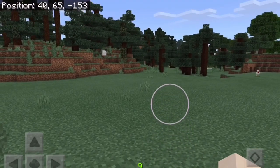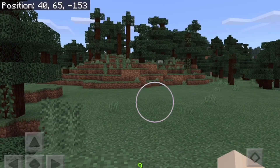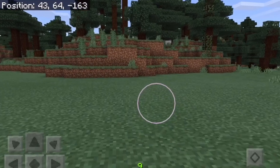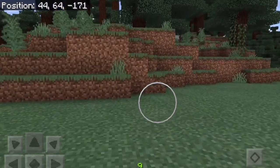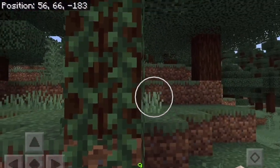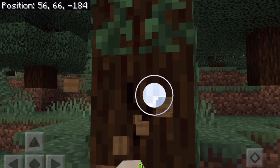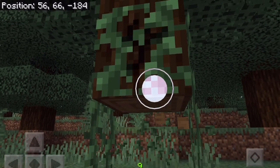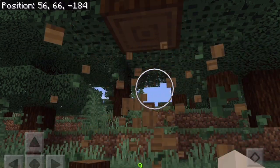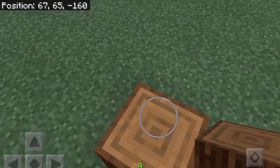Let's take a look at this Minecraft game. This costs around 550 rupees or 9 dollars or so. It's a sandbox game. You need to cut down a tree to get some wood and make some tools. These blocks can be used to build stuff.